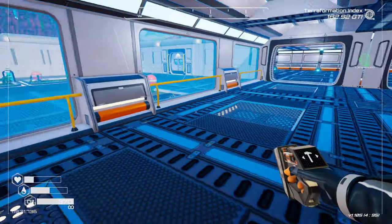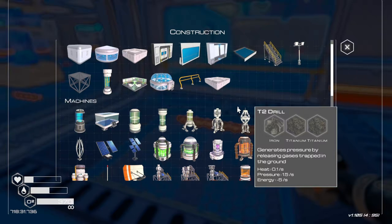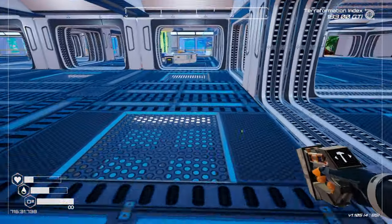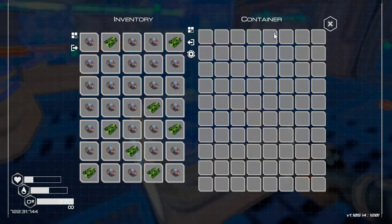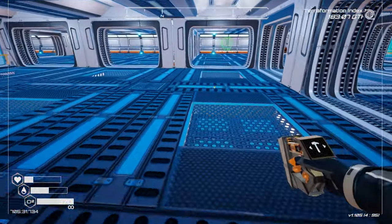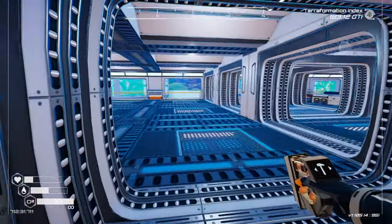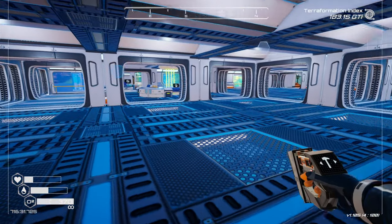I'm thinking what I'm gonna do is put all the autocrafters right here along this. And then all the storage is just gonna go right here. These things are massive — they hold a huge amount. I'm thinking maybe 20 of them in this area, and this will be just the storage and autocrafting spot. I don't know what to do with the rest of this stuff — it's just unnecessarily too large. But I'm sure it'll be fine, we'll figure something out.